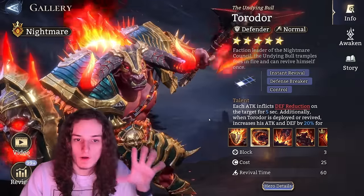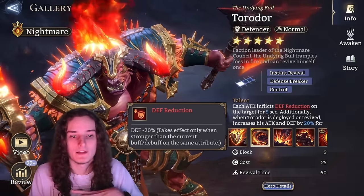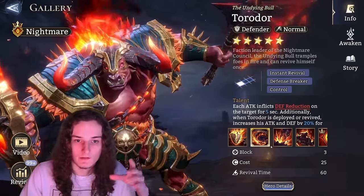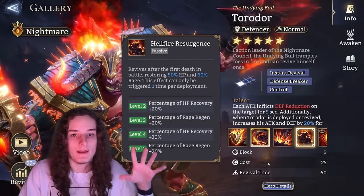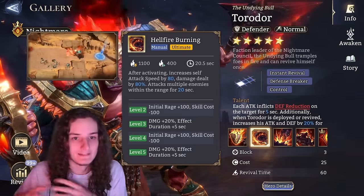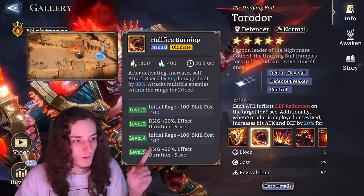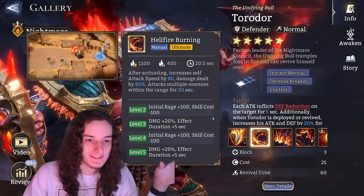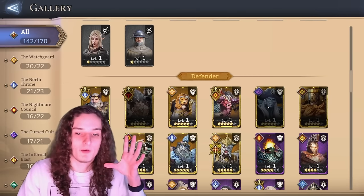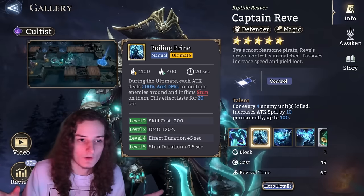Torridor's main impact in content where you actually use him is his defense reduction, which is in his talent rather than his skills — so his main value comes from his base form. Invest dust into him and he'll perform better than base. His ultimate is nice but not worthy to pursue, since even though he's a tank supposed to do damage, he doesn't do enough damage, and his skills cost 25. Torridor — dust is fine; if you have skill crystals lying around and want to invest in someone, go for it, but his purpose can be fulfilled by other units.